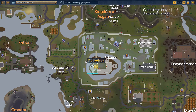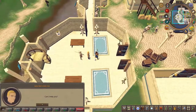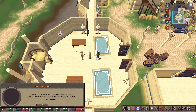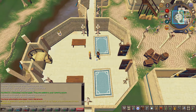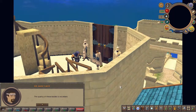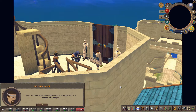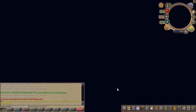Next, speak to Squire Serlin in the White Knight's Castle, located here on the map. You'll get a cutscene.